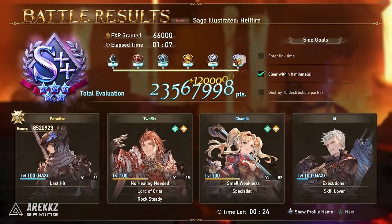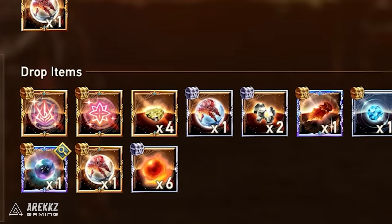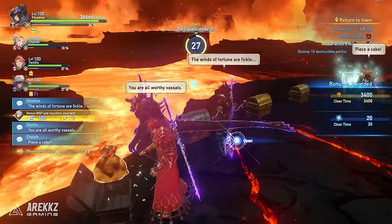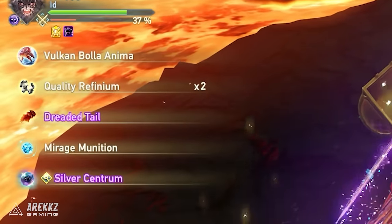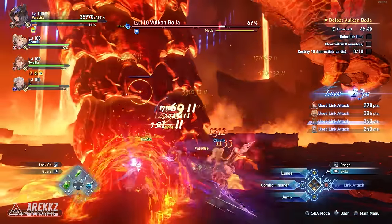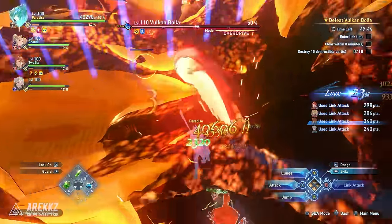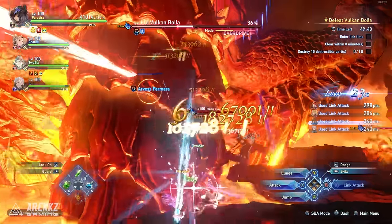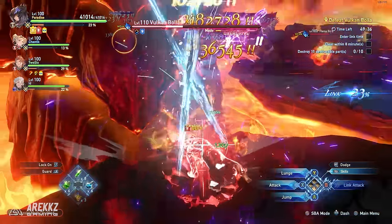We also noticed we got a lot of Silver Centrums when completing this quest at S++, which will require you to burst the health down of the boss before it can do its special move. We recommend trying to get S++ in case that helps you get better rewards from the Curio — we just don't know for certain. It's worth bringing side characters that can apply slow or paralysis, as this will keep Vulcan Bola in place for longer at the start, allowing you to deal a ton of burst damage and possibly kill him before he goes into his next phase, speeding the whole thing up.